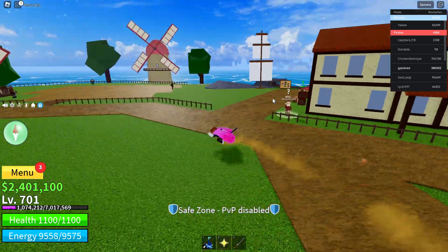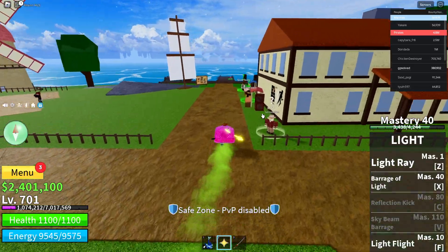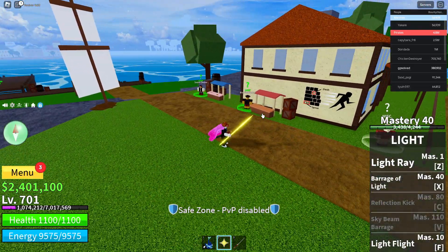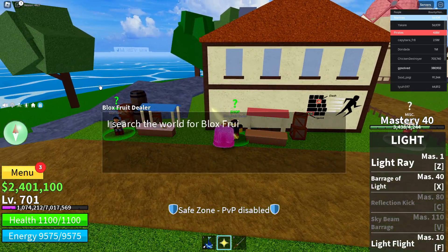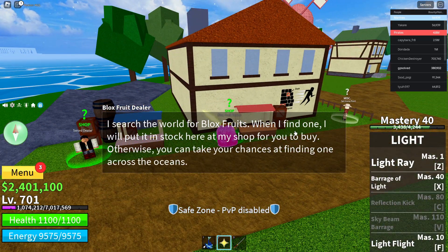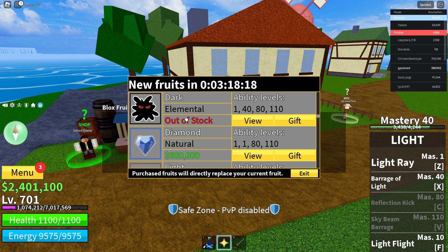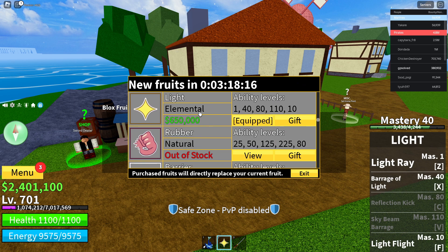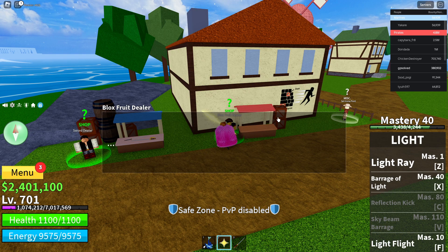In this video I'll show you the easiest way to get a Light fruit. The first way is to go to the Block Fruit Dealer, which can be located in Pirate Island. You need to check if there is any Light fruit in stock. If it's in stock, you can buy it with in-game currency; if not, you can buy it with Robux.